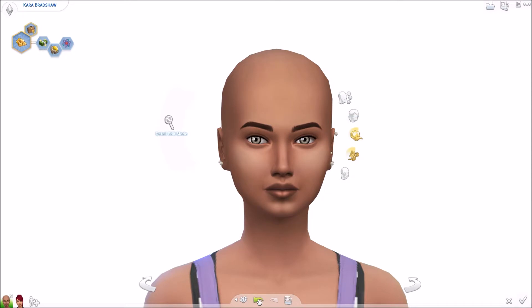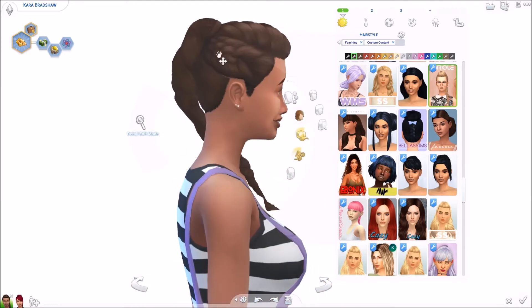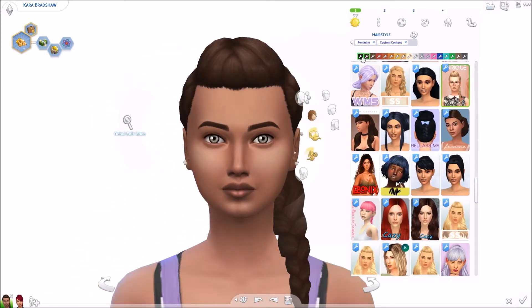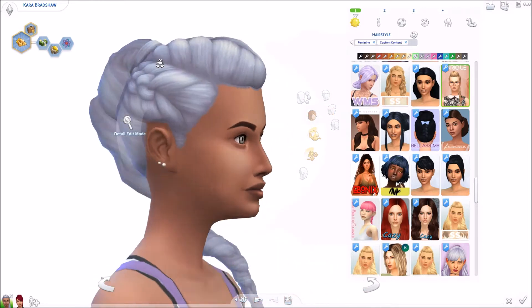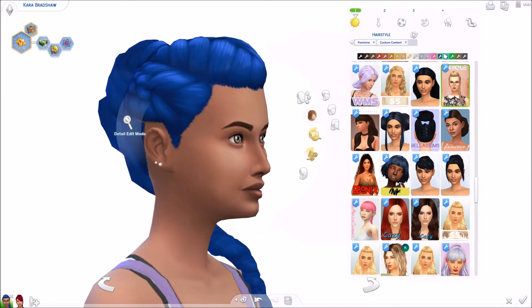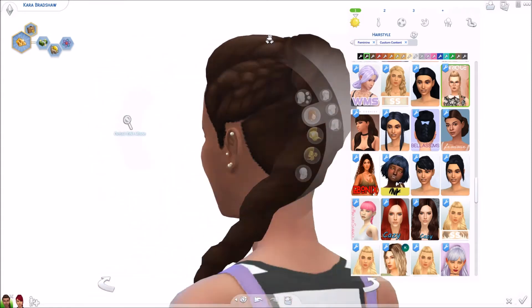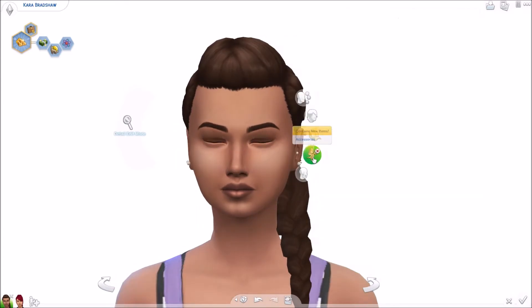We are going to start with this hair by Enrique. It is this really cute braid — I love the way that it sort of comes back like this with the braids on the side and on top. It does just come in regular EA colors, which I'll run through now so you can see all the beautiful color options. I really love this silver color, I think it's so pretty. It's a gorgeous hair — I love how it pulls back the hair from the face.